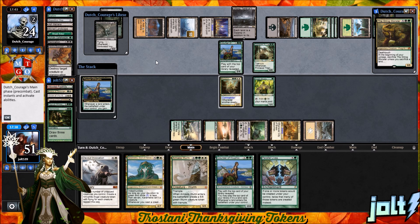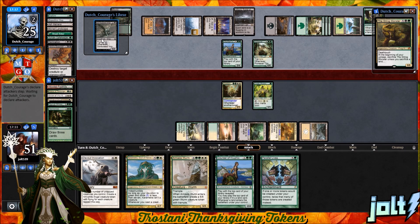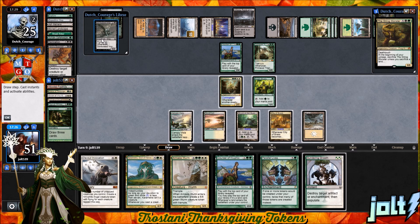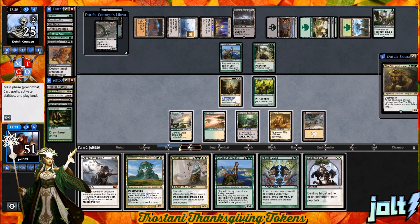Our opponent plays Urborg off the top of the library with Stinkweed Imp. They haven't really seen Life from the Loam — that's one way they could take advantage of Courser and really dredge that library out for Gitrog Monster. At least we hit our fifth land drop, so we can get down Karametra and start getting some lands off our creature casts. If we can find the Aetherflux Reservoir and pay 50 life, we can definitely go for that. Let's go for Karametra — we're just not getting a lot of action going.